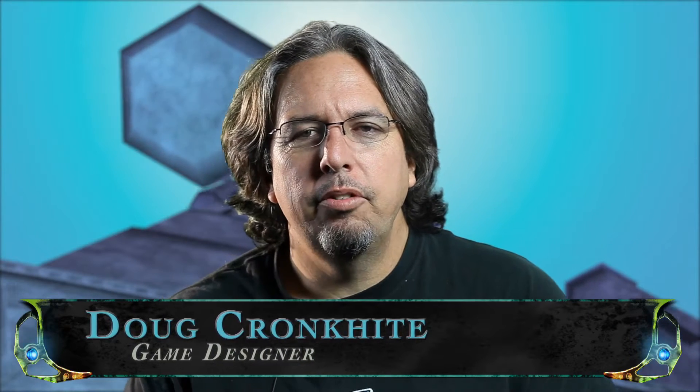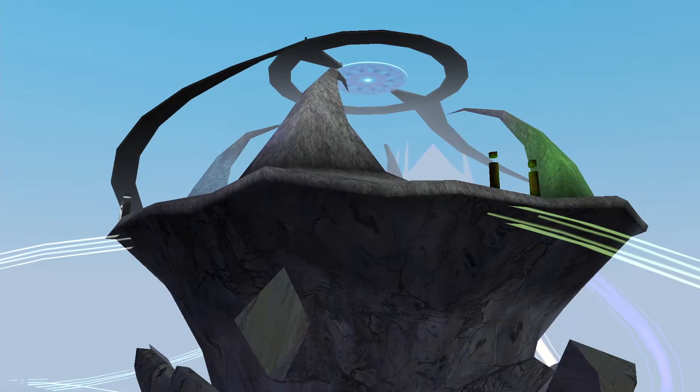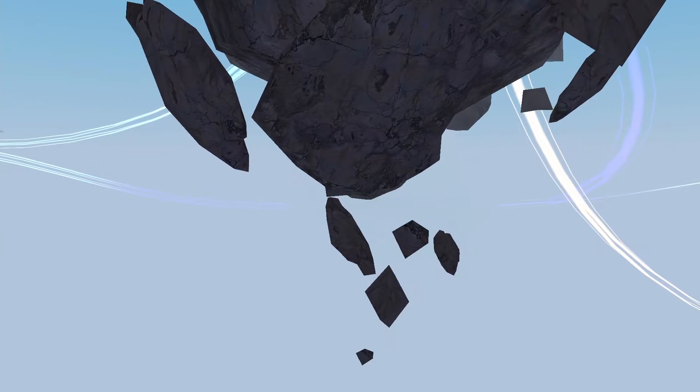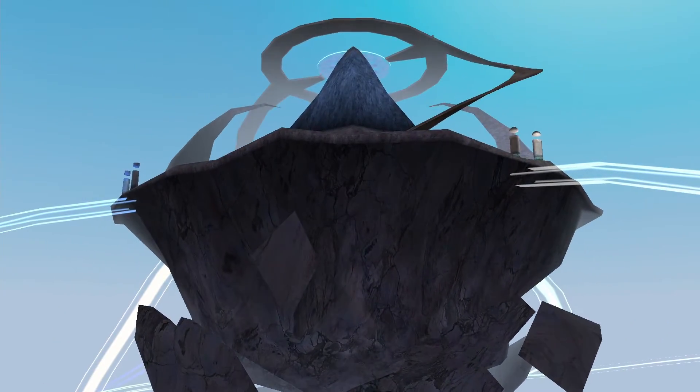Hi, I'm Doug Cronkite. I was the designer of the Pillars of Aura. The concept of the zone was the center of magic. This was a chance to step outside the normal geometry of a normal Norathian zone and move things up into basically islands in the sky — kind of things suspended by magic.